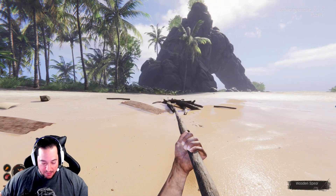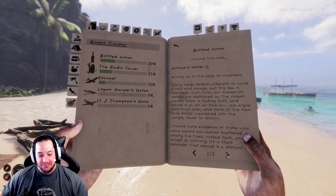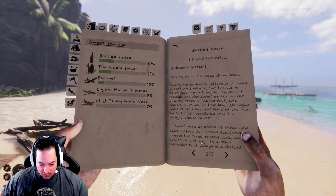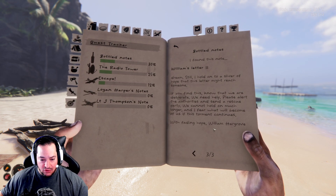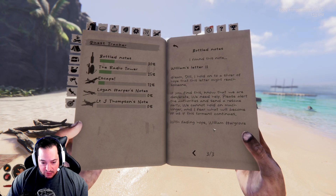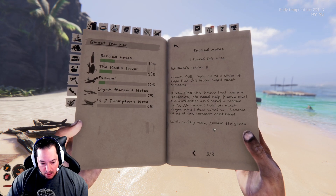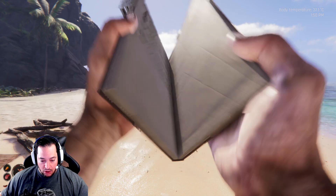I'm guessing they weren't on this island — it is a bottled note, so it most likely came from a different island. 'I found more evidence of those who came before us: bones scattered among the trees, rusted tools, and scraps of clothing. It's a stark reminder that escape is a distant dream. Still, I hold on to a sliver of hope that this letter might reach someone. If you find this, know that we are desperate. We need help. Please alert the authorities and send a rescue party. We cannot hold on much longer. I fear what will become of us if this torment continues. With fading hope — William Hargrove.'